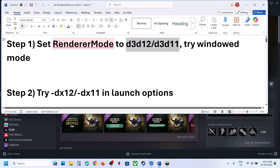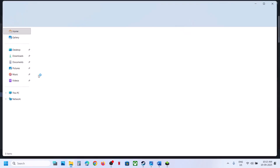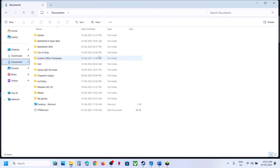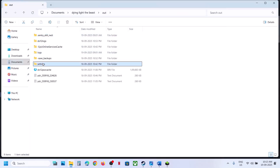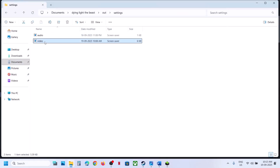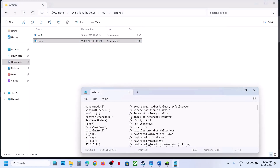The first step is to set render mode to D3D12 or D3D11, and try window mode as well. For this, open File Explorer, go to Documents, then open the game folder, then the out folder, and open the settings folder. Here you can see the video file — right-click and then edit in Notepad, and scroll down.